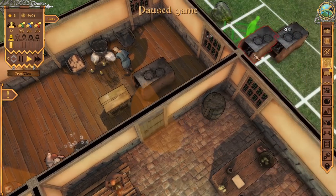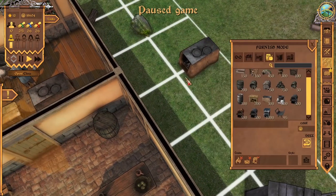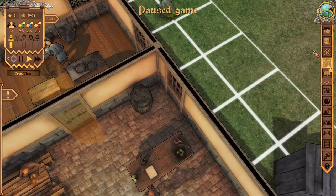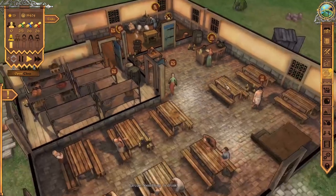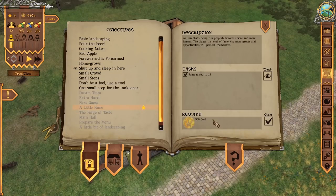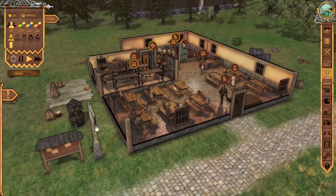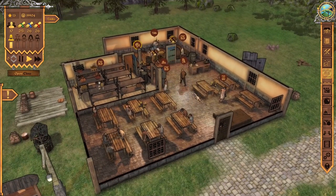Let's go ahead and claim some of our completed quest rewards. Build a well — done. Your reputation is improving. Build a kitchen — done, that's 500 gold. More quests completed. Raising our fame to 13 — another 500 gold. So we're making money from quest completions, but $20,000 is not a lot when it comes to building the second level and decorating it. We'll be hiring a lot more employees and doing much more in Crossroads Inn very soon.